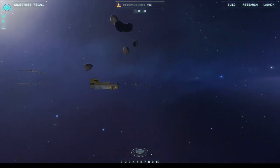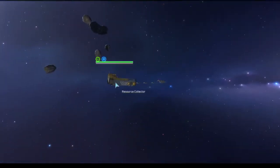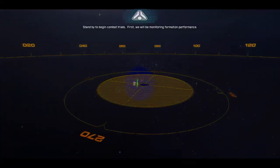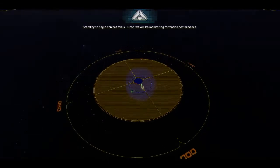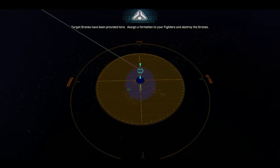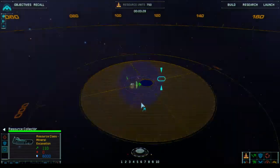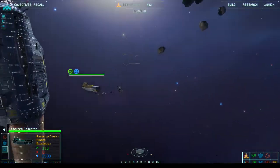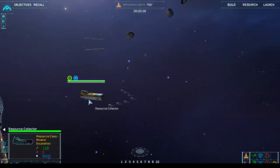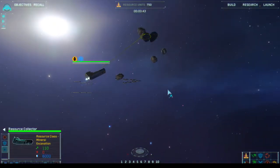This is kind of a tutorial level. We will get our stuff together. We're getting a cutscene again. Standby to begin combat trials. First we will be monitoring formation performance. Target drones have been provided. Assign a formation to your fighters and destroy the drones. So we have all these objectives: construct research, SIP, harvest asteroids, and do combat trials. We are going to go harvest these rocks up here.